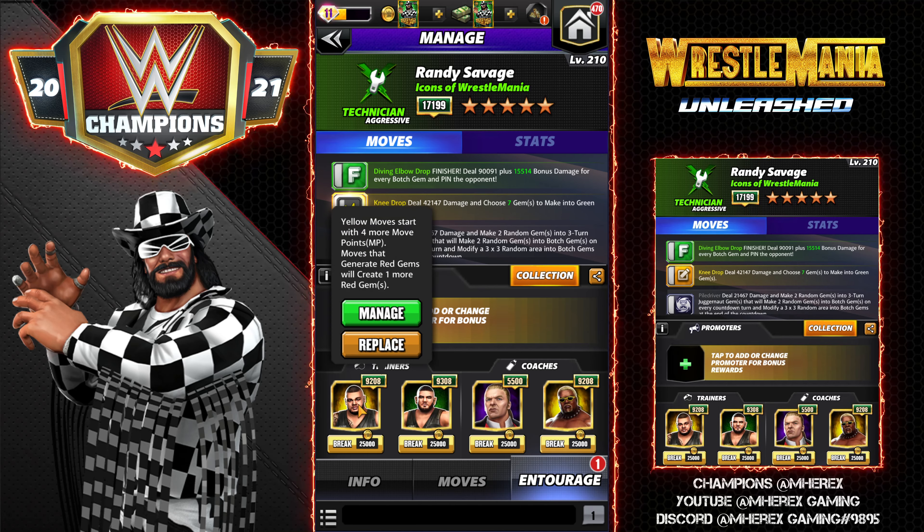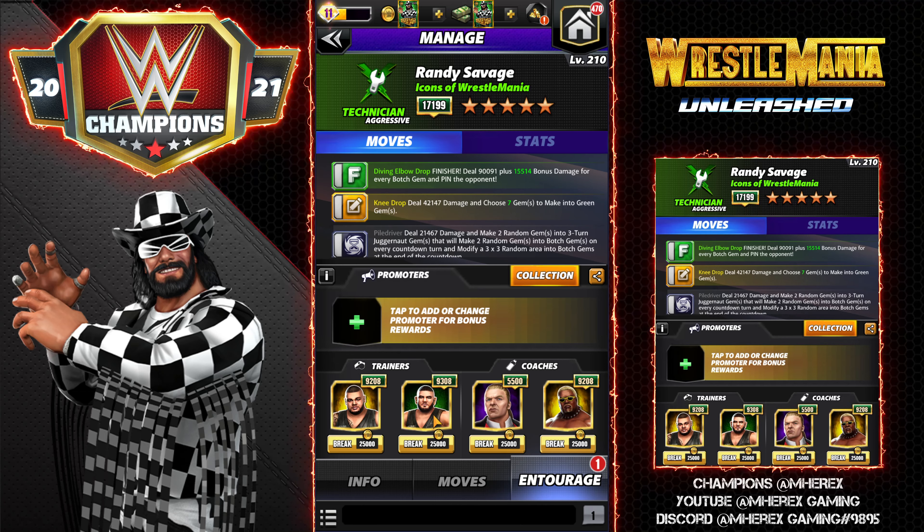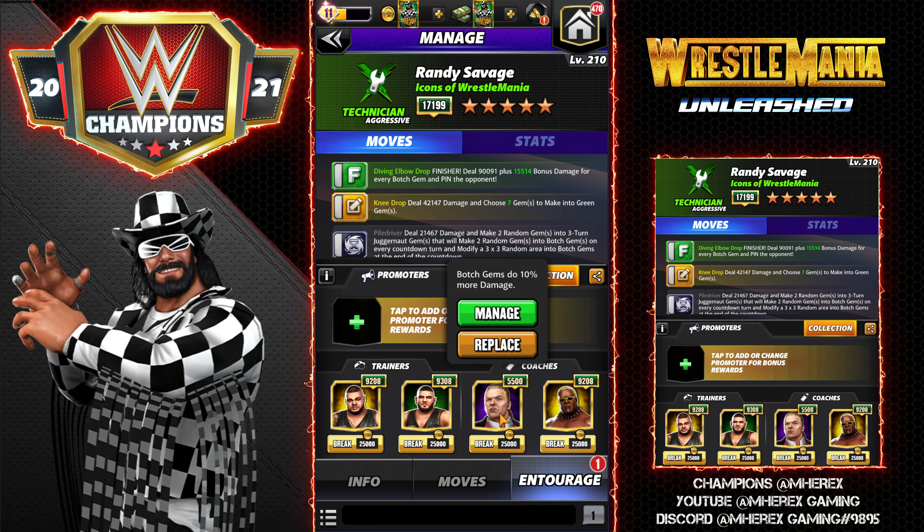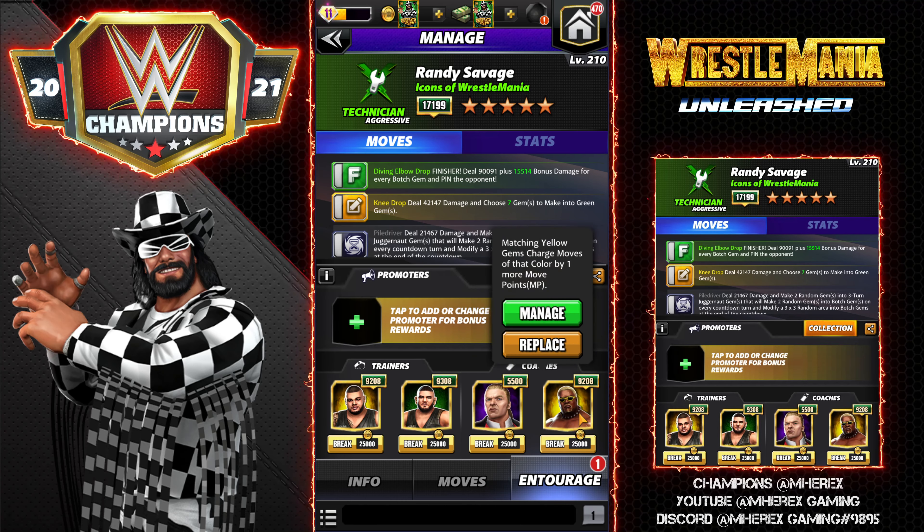For the entourage we're running Akam for four more yellow MP, Rizar to create four more green gems, Triple H Blue Blood — mine's only 5k but botch gems do 10% more damage, making the finisher deal 15k more per botch gem — and Rikishi to charge yellows by one more turn if we need to recycle.